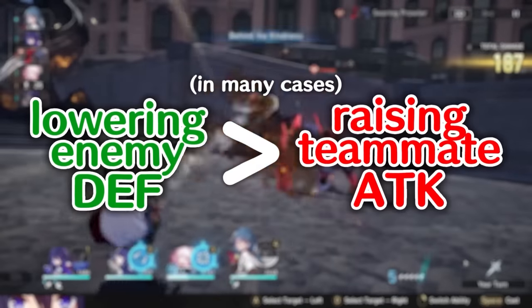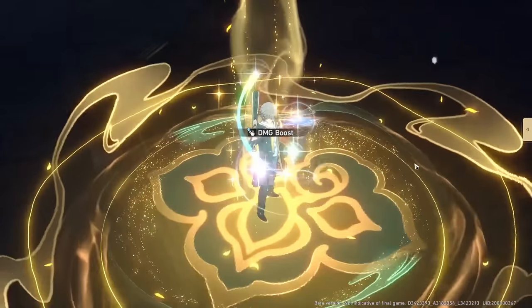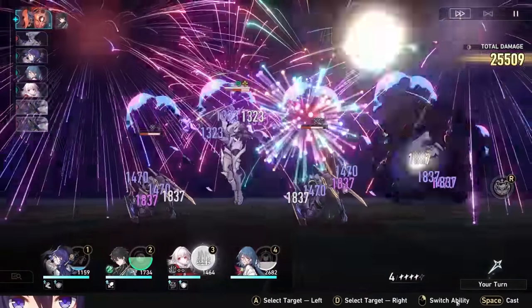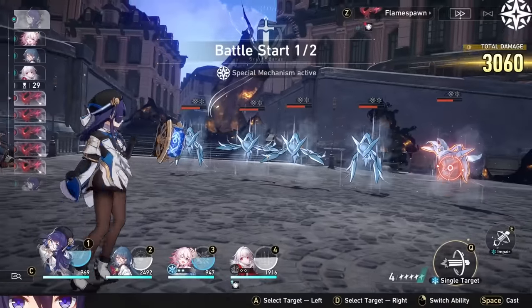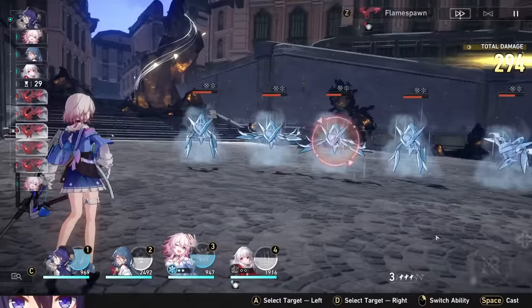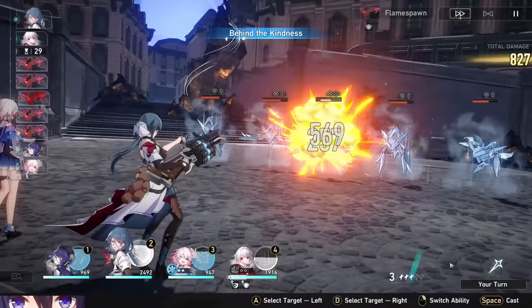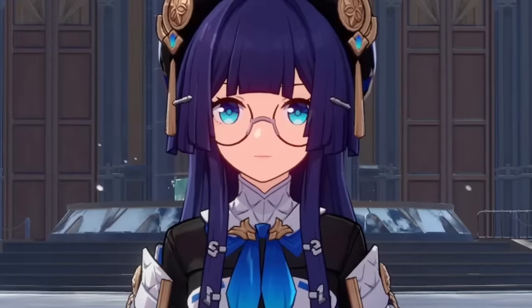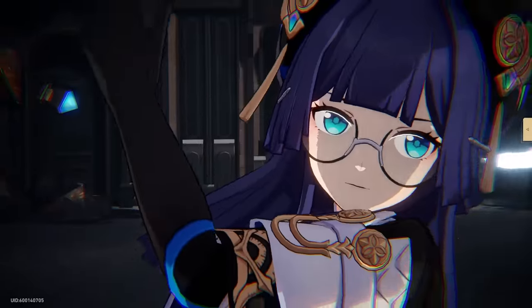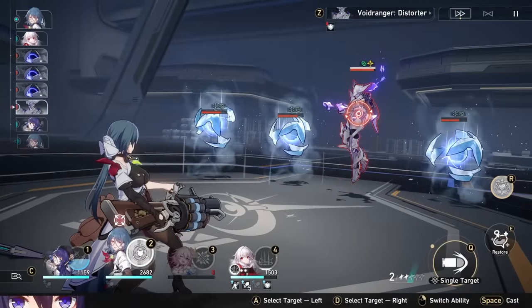Defense shred in many cases can be better for your team's overall damage output than an attack buff on one character. This isn't always the case, but a lot of the time, because everyone on your team benefits from the defense shred against one enemy, it can mean more damage. And when you combine that with diminishing returns on attack buffs, few sources of defense shred in the game, and how it plays differently into the damage formula, defense shred is an incredibly powerful utility. Lowering enemy defense is an indirect buff to your whole team targeting that enemy, and Pela makes that super easy.